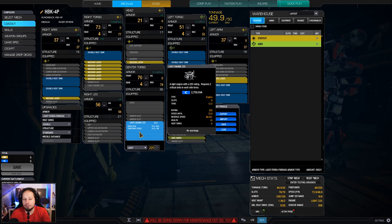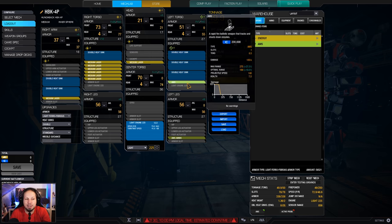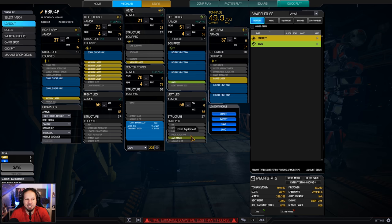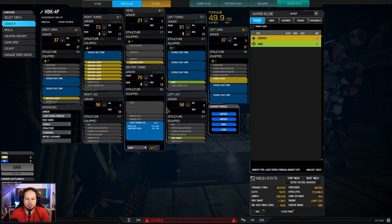We are running a light engine 225, which brings us to a solid 73 kph. We also have an AMS, and I really like this build. It has a good amount of heat management, a good amount of damage — 49 damage alpha strike is pretty solid for a 50-ton mech. And it doesn't run out of ammo. It's just great. High mounts, medium lasers — perfect.